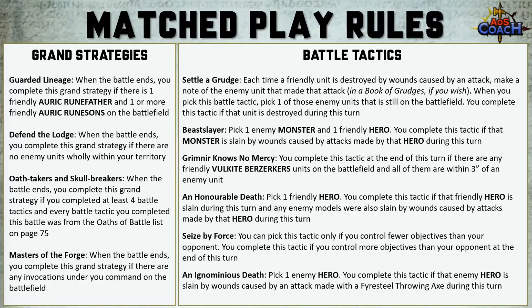Beast Slayer: you pick one enemy monster and one friendly hero, and complete this tactic if that monster is slain by wounds caused by that hero during the turn. Very Fire Slayer-y — absolutely love it. Grimny Knows No Mercy: complete this tactic at the end of the turn if there are any friendly Valkite Berserker units on the battlefield and all of them are within three inches of the enemy. An Honorable Death: pick one friendly hero and complete it if that hero is slain during the turn and enemy models were also slain by attacks made by that hero — the Grimwrath Berserker or Doomseeker are screaming your name here.